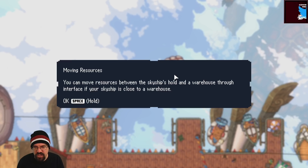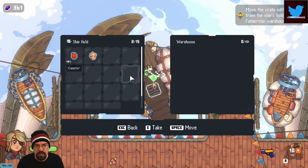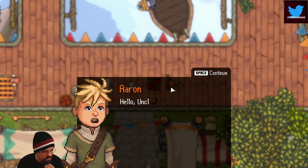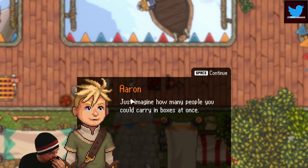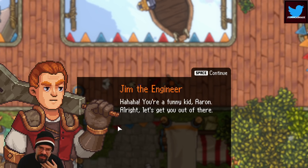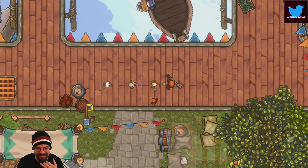Tutorial note: 'You can move resources between the sky ship hold and the warehouse through the interface if your sky ship is close to a warehouse.' Streamer moves Aaron's crate. Uncle Jim extracts Aaron from the box: 'Let's get you out of there — we'll grease you with motor oil and you'll pop out like a cork. Close your eyes and mouth.' Streamer: 'This is weird and I like it. I'm here for it.'